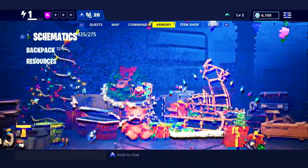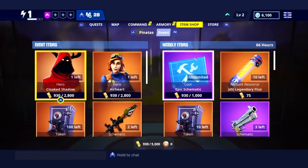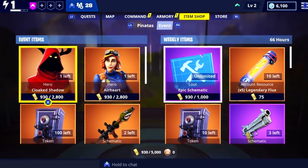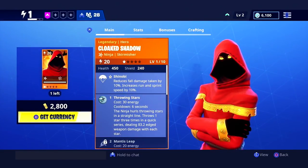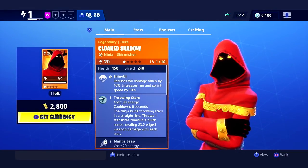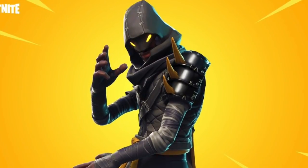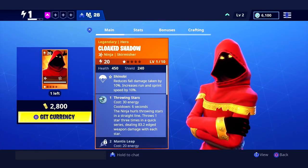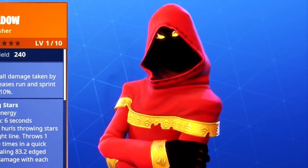That was a pretty good llama — all golds, I'll take that, plus 1,500 tickets. I need to check what I can buy with the tickets in the event store. Now I want to talk about a skin supposed to come to Battle Royale — the Cloaked Shadow. The coding has already been found in the files. We already have another cloaked ninja from Save the World now in Battle Royale — the Cloaked Star, which I predicted would come to BR, and it did come as a purple and epic skin.